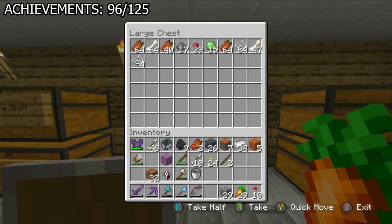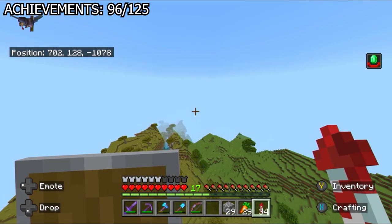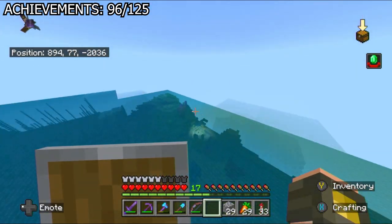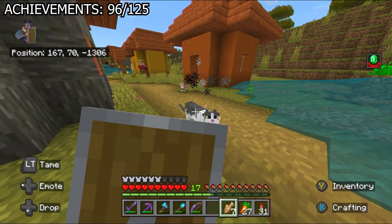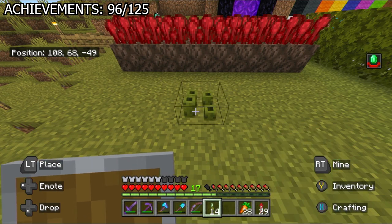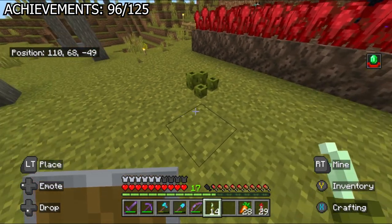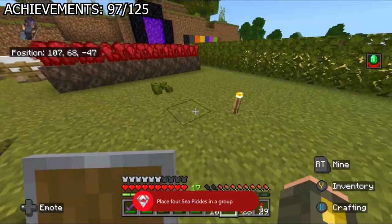I got home and stored a bunch of stuff — my inventory was getting insanely crowded as always. The next day I flew to a coral reef for sea pickles, then spotted a nearby village and tamed a few more cats. When I got home, I placed four sea pickles in a group for the 'one pickle, two pickle, sea pickle, four' achievement. They're just making anything an achievement at this point — but clever name, though.